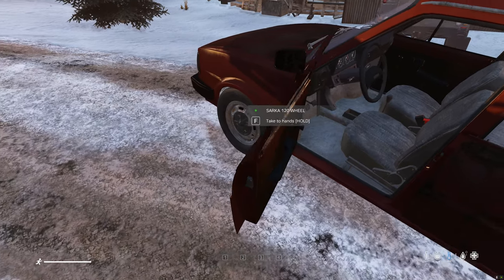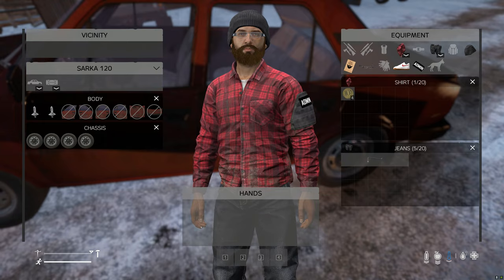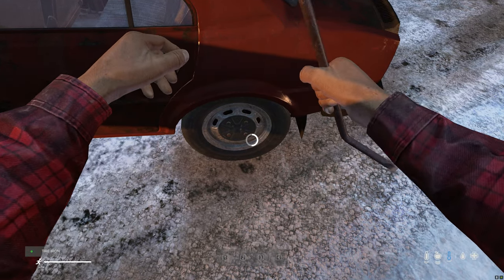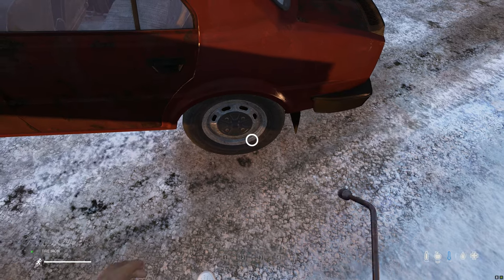To lock your wheels on simply take the tire iron to your hands and look at the wheel until you get a prompt to lock. Hold left click until the action has completed and repeat on all wheels.